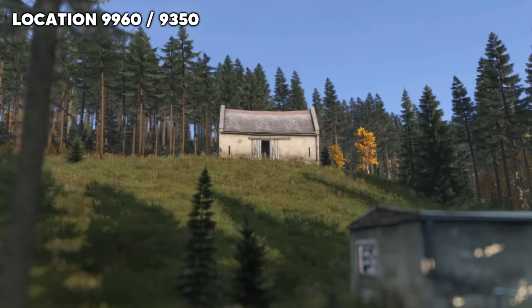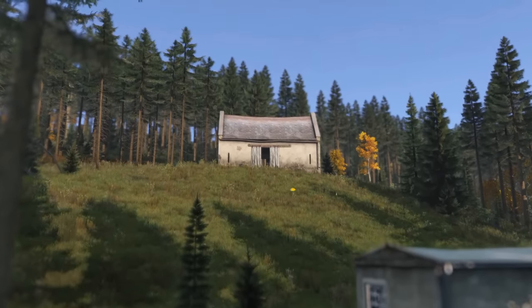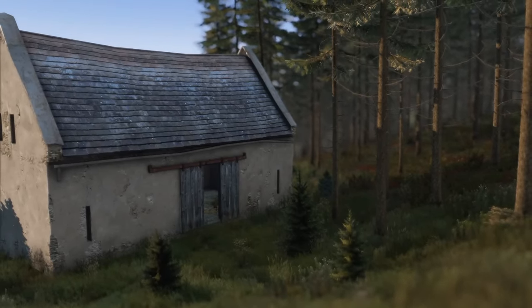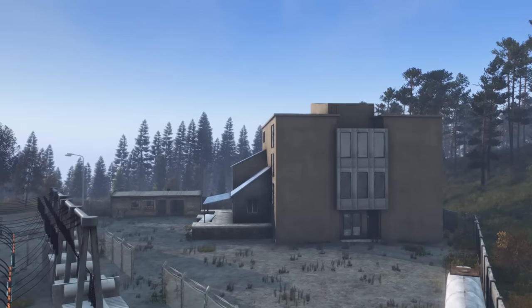An even sneakier location is in the woods just north of Gorka — a lone barn in the middle of the woods. It doesn't even have a road, so good luck to whatever raiders find this. This isn't even the sneakiest location on our list, so you're going to want to make sure you watch the entire video.